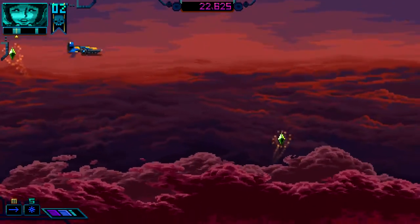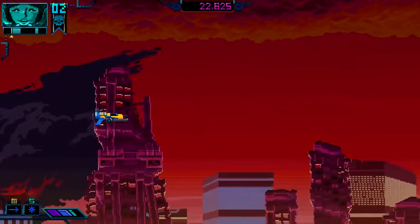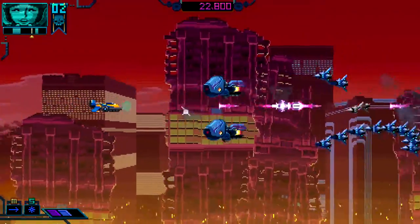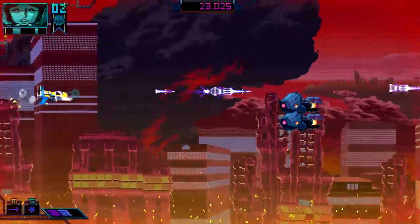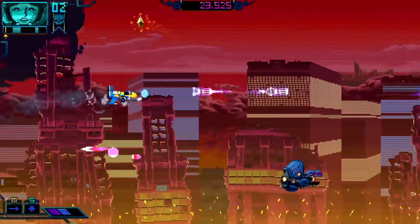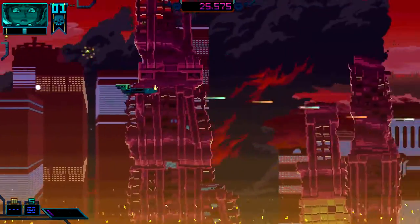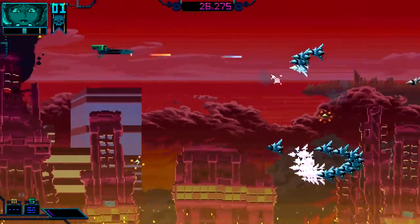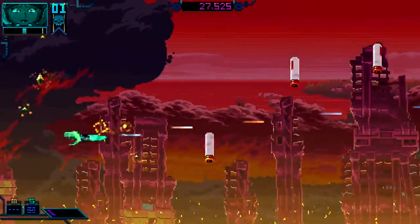Whenever you kill an enemy, these little carbonites come out — that's what the game calls them. They're like the little gems you see flying around. One interesting mechanic is that you can actually avoid grabbing the carbonite and let it merge with other ones, so you get a much bigger boost to your weapon. That's what the carbonite does — you pick it up and it basically levels up your weapon.